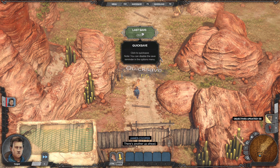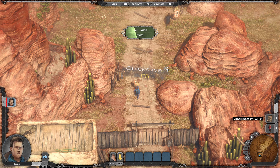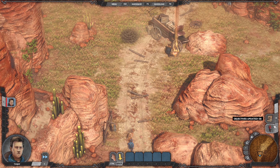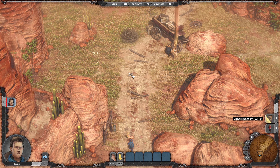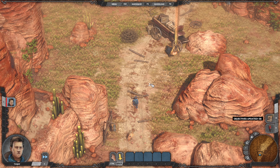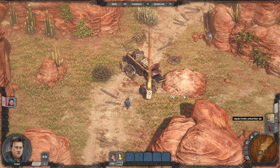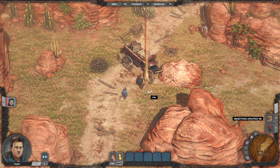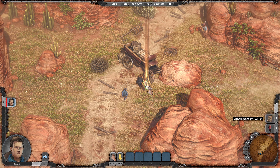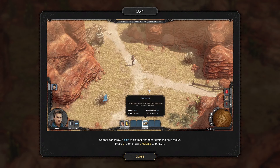I've already done testing and everything, but I'm concerned that the voices might be a little loud — that's probably my personal volume setting. If you're seeing this episode, that means they were all right. Cooper can throw a coin to distract enemies. Within the blue radius, press D then left mouse to throw. And running is fine? Really? Okay.